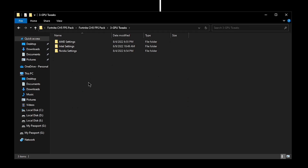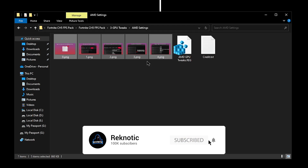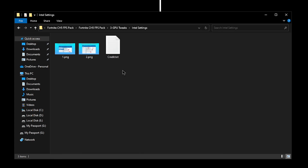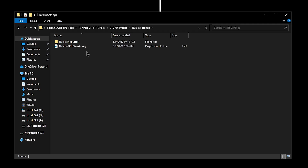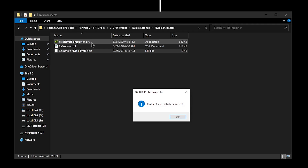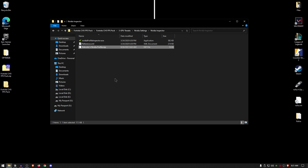Going back into the pack, open up the GPU tweaks. For those of you running an AMD GPU, simply open up the AMD settings, copy all of these to your AMD control panel, and then use the AMD GPU tweaks. For Intel users, go ahead and open up Intel settings and copy all of those settings onto your Intel control panel. For Nvidia users, go ahead and open up Nvidia settings, go inside of the Nvidia Inspector, then drag the Ragnettix Nvidia profile onto the Nvidia Profile Inspector. This is an updated version of my profile — I have changed some settings regarding Fortnite and CS2. Simply drag it onto the Nvidia Profile Inspector, hit OK and that's it. Now you have the best Nvidia settings for Fortnite Chapter 5.